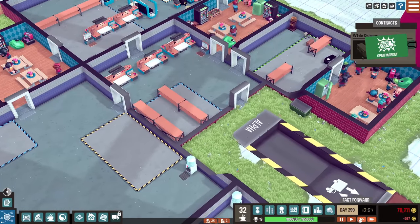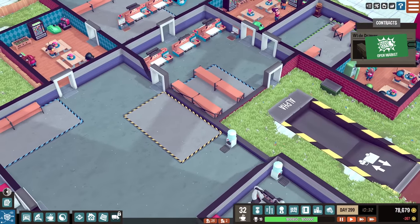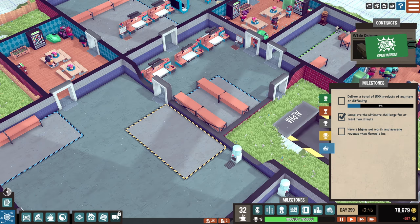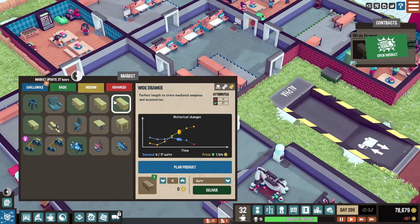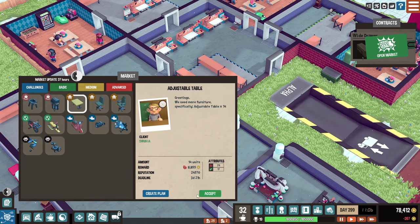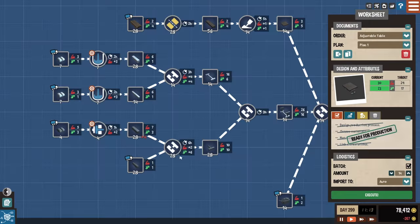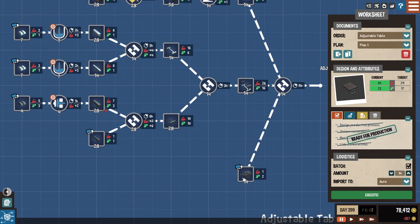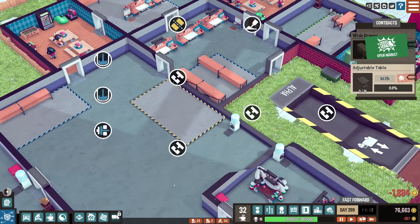Hello everyone, and welcome back to another episode of Little Big Workshop. Let's continue on our champion milestone here. Let's get some contracts going and look at our challenges. Let's keep doing these tables — they're super easy for us to make. I think we already have everything pointing towards billboards, so let's do that.